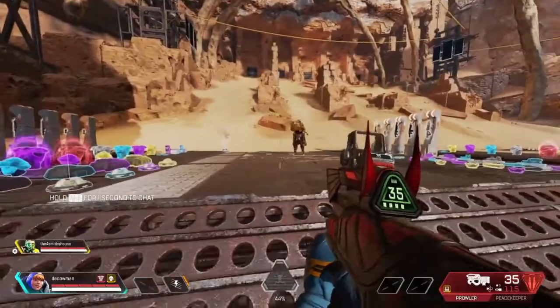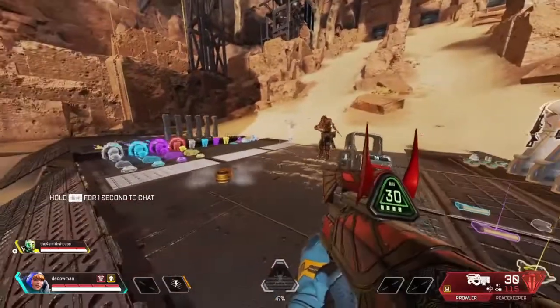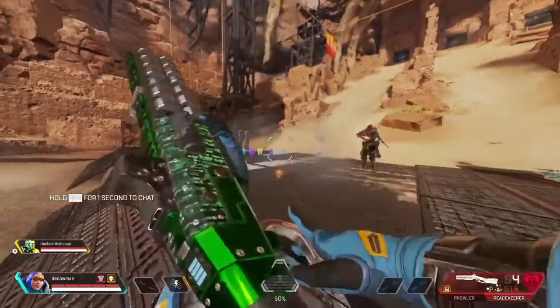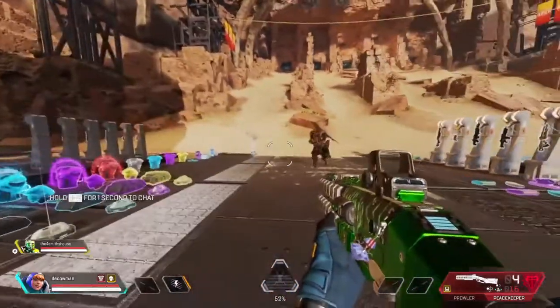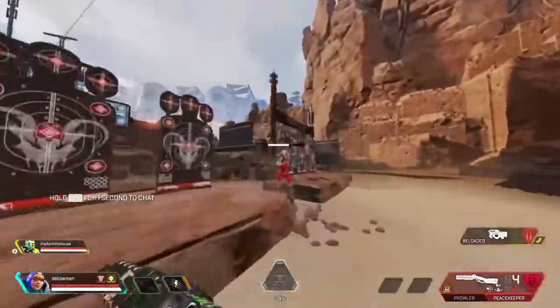Caustic tip number two is that when your gas traps are deploying, they can be shot out instantly. If enemies shoot it once when it's not fully deployed, it will just instantly get destroyed. You don't even have to shoot it at the bottom like normal — you can shoot it anywhere and it'll disappear. So just be careful when you're throwing it into open spaces.